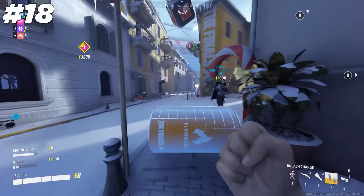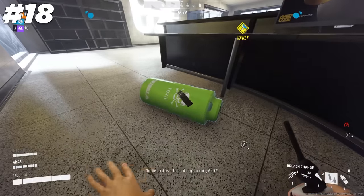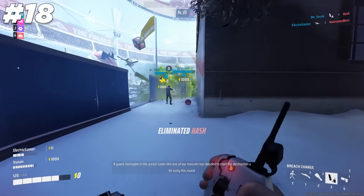As with both Medium and Heavy builds, the Light user has access to the nuke. Slap your breach charge on a throwable prop — ideally a green barrel for extra gas damage or a red canister for speed — and throw it towards one or many enemies to secure free kills.